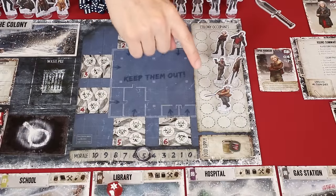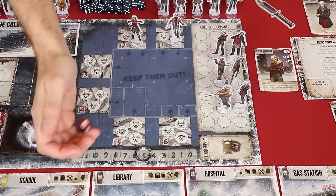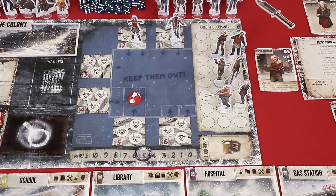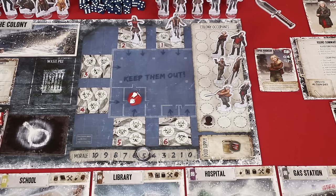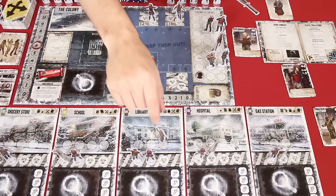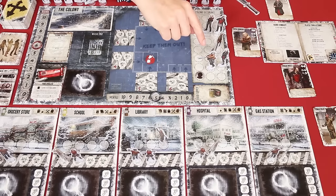Remember the colony itself is a location, so when moving home you still need to roll the exposure die — a bite here could be really devastating, potentially spreading throughout the entire colony. We'll talk about helpless survivors later; just know the effect of a bite cannot spread to them. To be clear, if you roll a bite when moving to a new location, the effect spreads at the location you were going to, not where you came from.